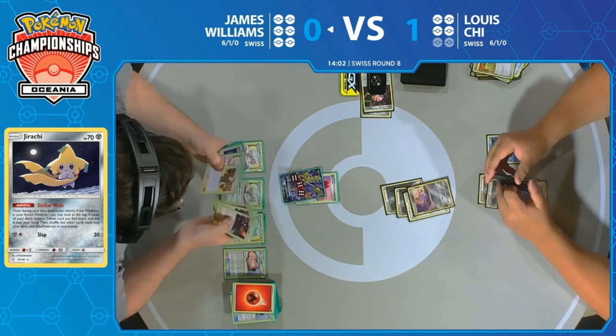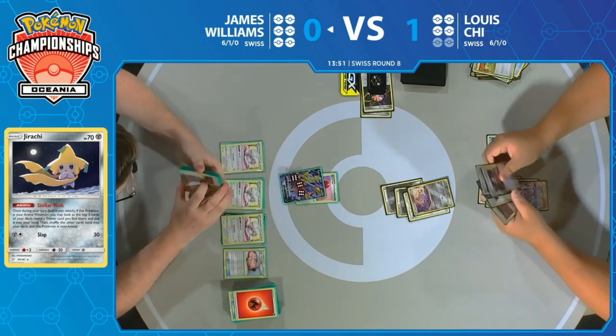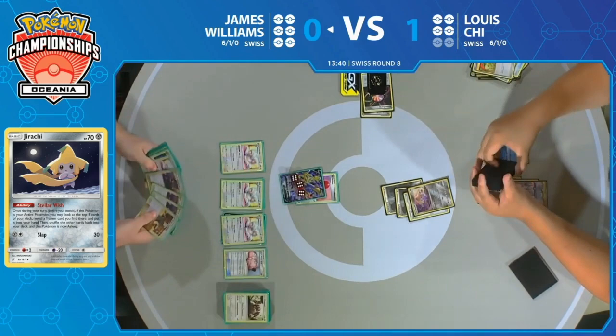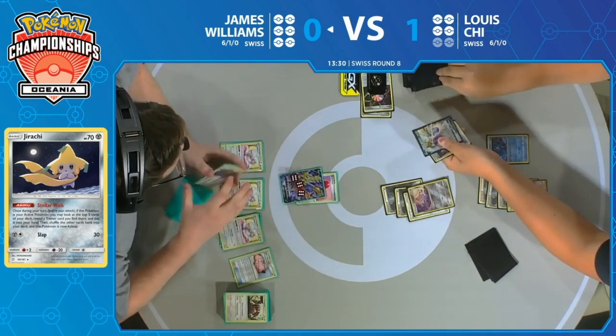You also have the decision of stripping the Arceus Dialga & Palkia — because if Lewis does draw Aurora Energy, he can't attack with it anyway because there's no energy on the Pokemon. You would need all three heads on the Crushing Hammers. It's tough to choose who to target at this point. You know it's only one more Aurora Energy, so maybe you just let him get that one last attack off and then use your Faba. This could be big too — if he mills the last Aurora Energy. Pokemon Catcher. Lewis kind of escaped that turn a little bit. Dangerous game.